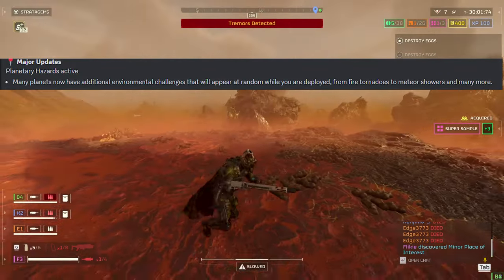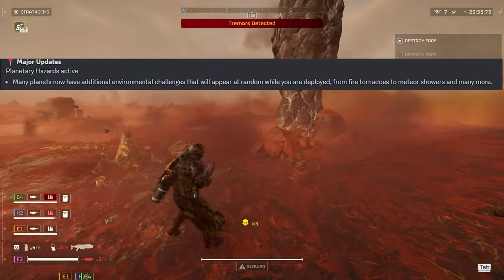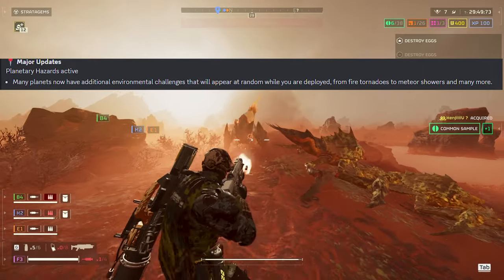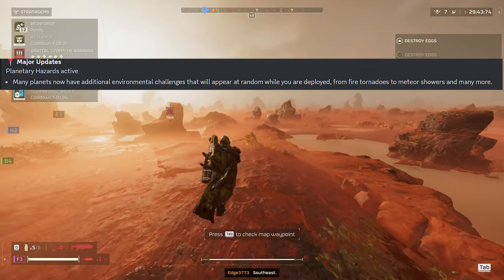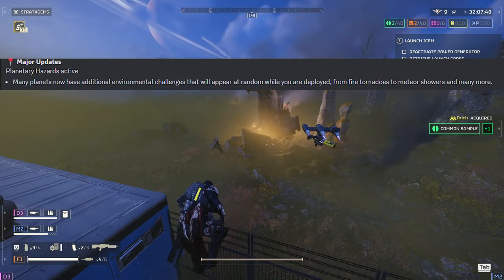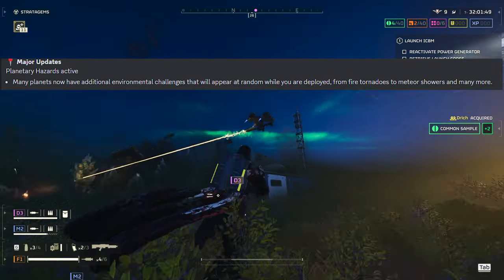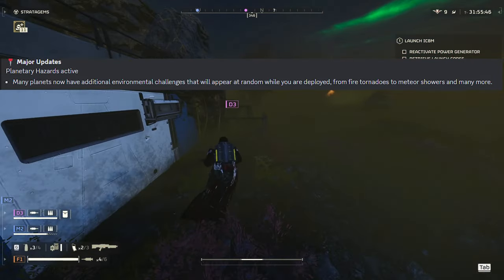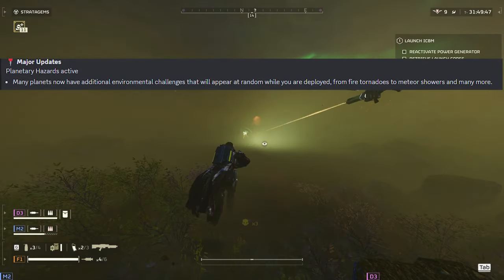First, let's talk about planetary hazards. It's exactly what it says — random weather changes and a few calamitous events: meteors, tornadoes. But so far, what we have experienced is just tremors and a night and day cycle. I'm not 100% sure if it was an actual night and day cycle or just a lighting issue, since we've had that before. Feel free to let me know in the comments. There is no way to tell what weather conditions are coming your way, so keep an eye out. It adds a little spice and fun to your game!